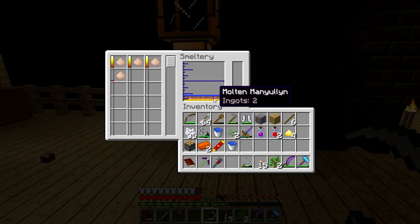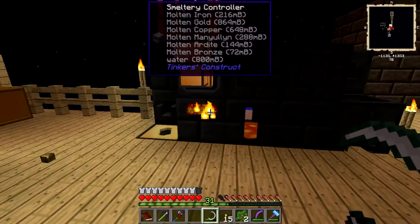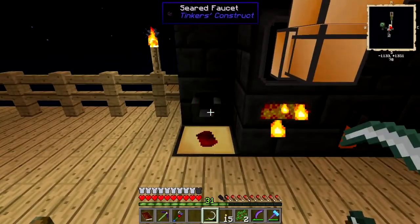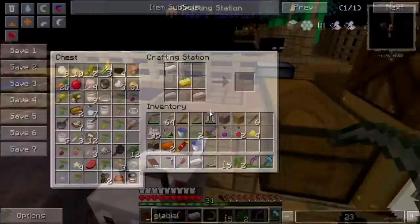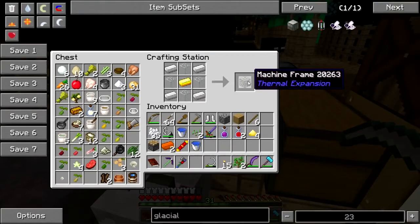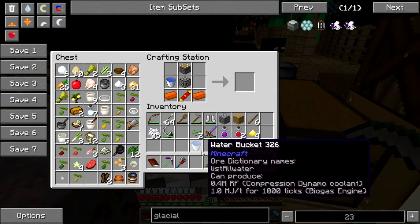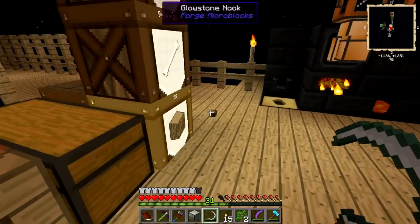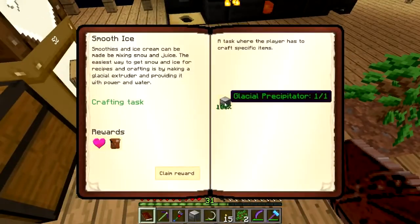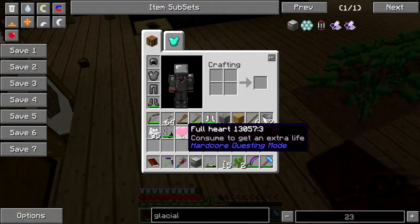Oh, there's another pulverized iron — okay, cool, in you go. I've got some manyullyn, some copper, some ardite steel. I've got one ingot worth of iron — that's all I need. Kaboom — put that there, put that there, put these here, that here. Please give me my buckets back — good. So I've got a glacial precipitator!